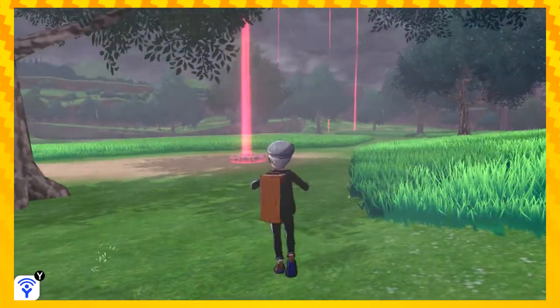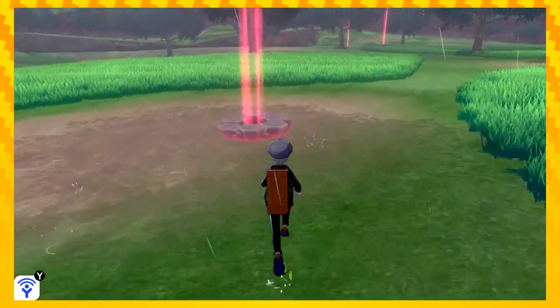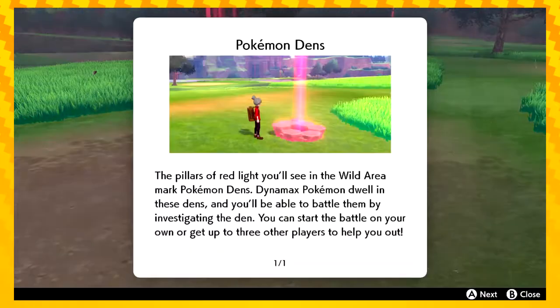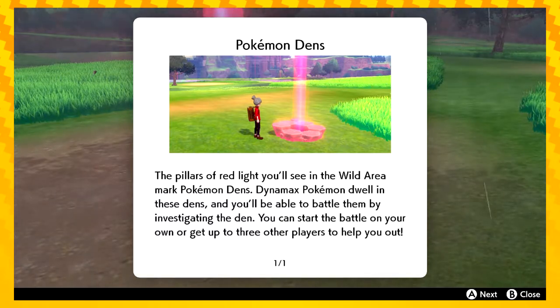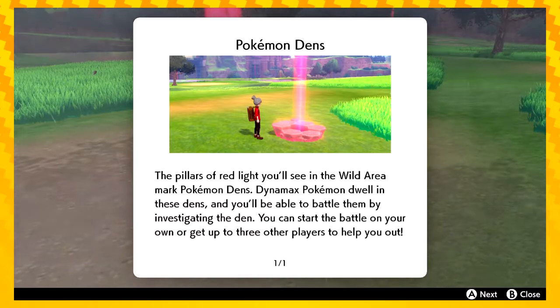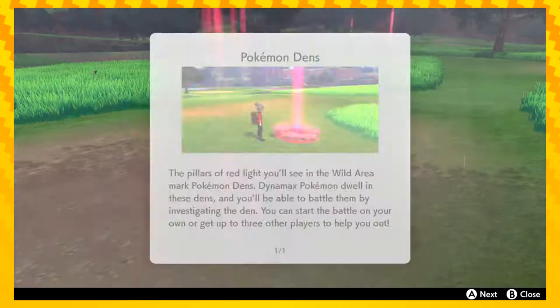Hello and welcome to Charlotte and Zeke play Pokémon Sword and Shield. This is Shield, and we're about to see what the heck these are. Pokémon Dens — the pillars of red light you'll see in the Wild Area mark Pokémon Dens. Dynamax Pokémon dwell in them. Start the battle on your own and get up to three players to help you out.